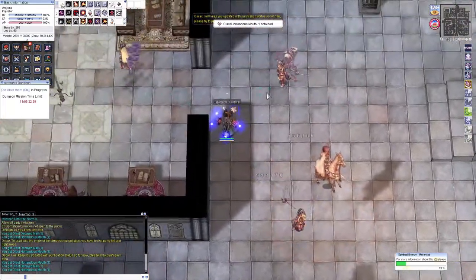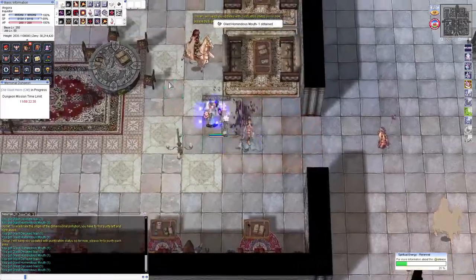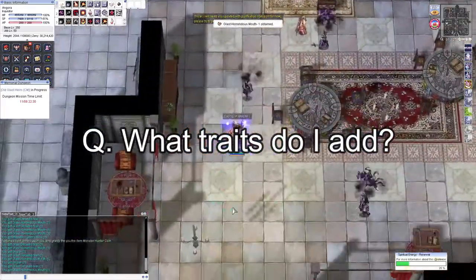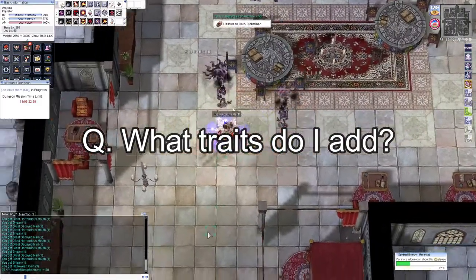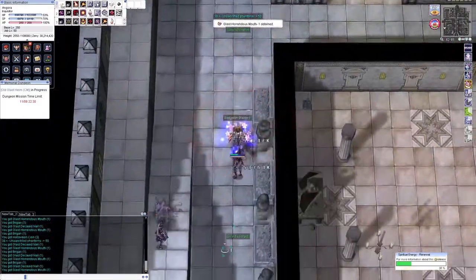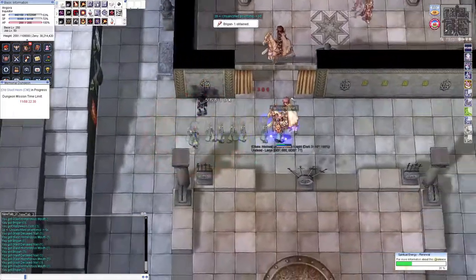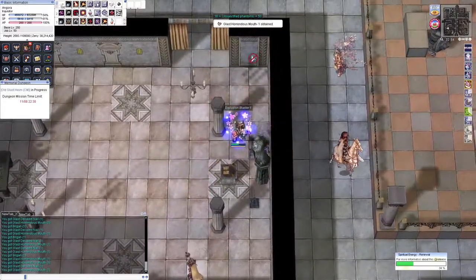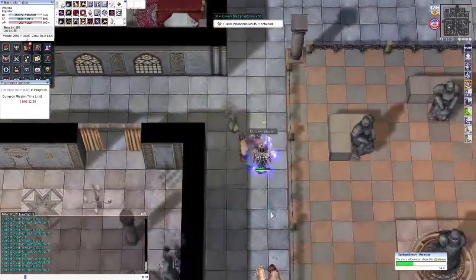Now onto the question section. Remember, don't take what I say too seriously, but everything I say is true. Question: what trace to add? If you're using the Power Nebula, you're going to add 90 Power — no question. You're going to maximize your damage. Adding Power gives more P attack, which boosts damage, so it's a no-brainer to max it out.